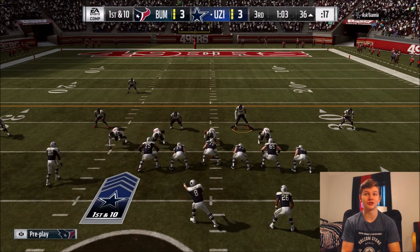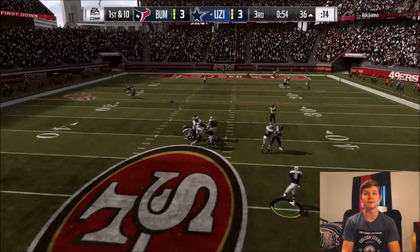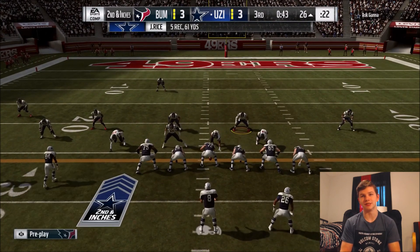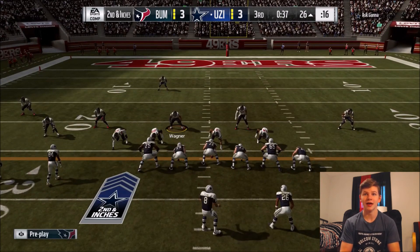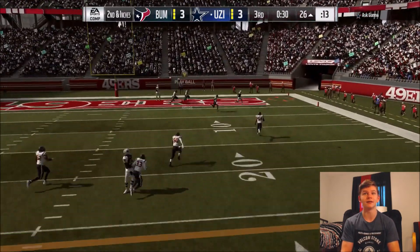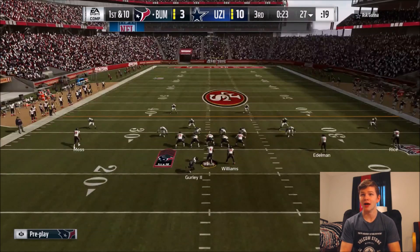I need to shut down his run game. He does a fake audible — I'm not falling for it — and it's actually a pass play across the middle. I send Bobby Wagner for the pick but Champ Bailey doesn't even break up the pass, and Jerry just absolutely snags it. Second and inches — I expect a run, but it's a pass over the middle and he's got me completely beat. We're now down by a touchdown and need to get something going on offense.